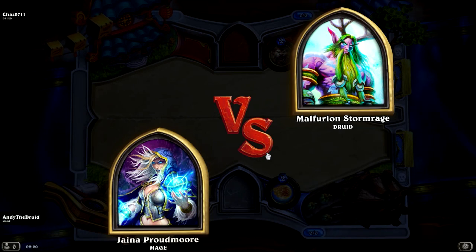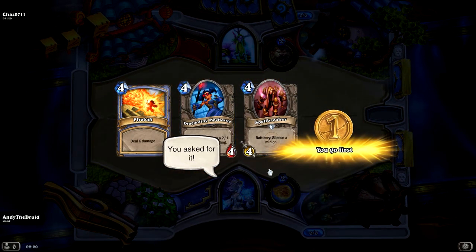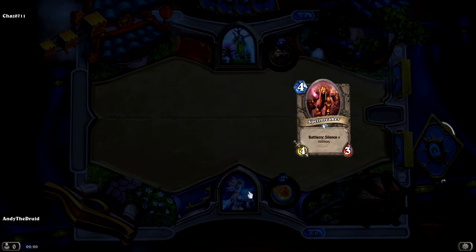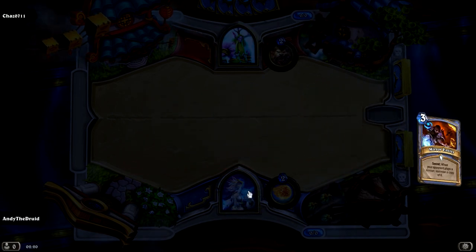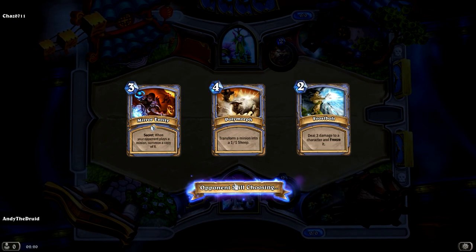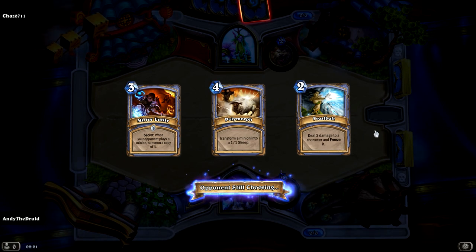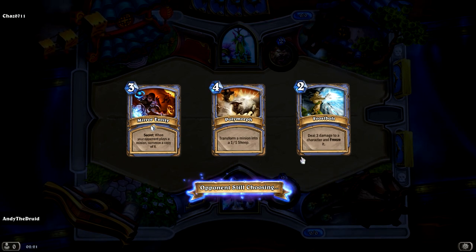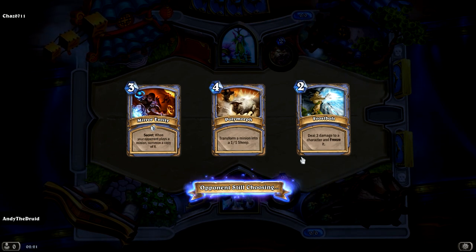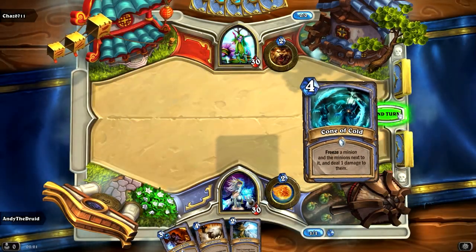Once you lose 3 in Arena, you lose your whole deck. Wow, 3 spells — not the best, to be perfectly honest. Good spells, but it's better to get low-cost cards in the beginning. A bad start like that could actually make the difference. Oh look, another spell — awesome. So let's see what he's going to do. He's going to coin up right away. I can Frostbolt something if I feel like I need to.